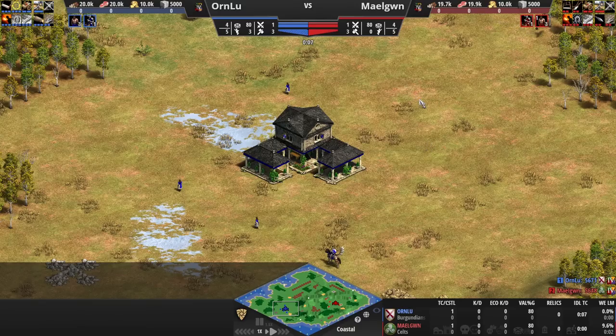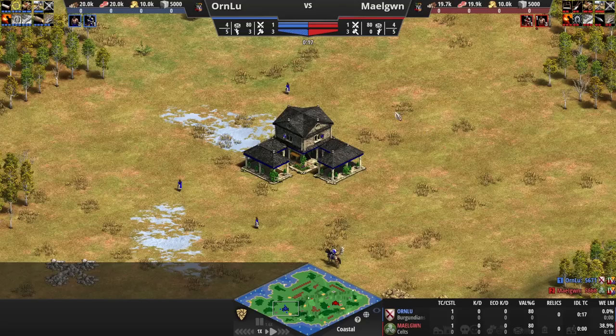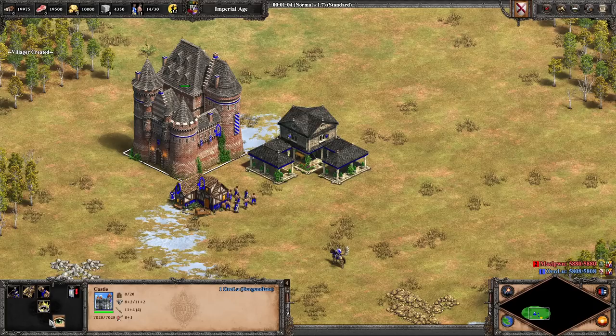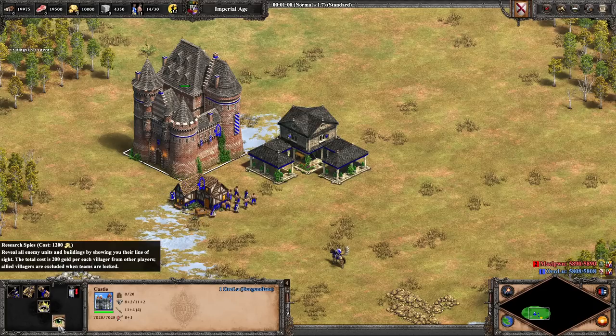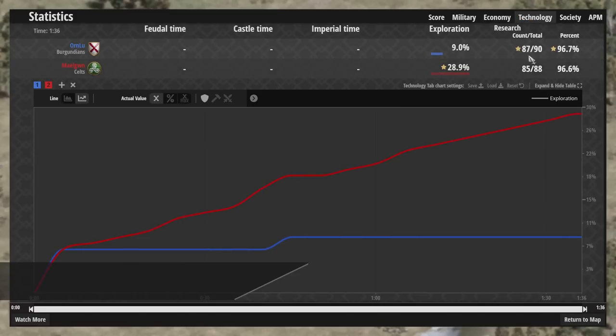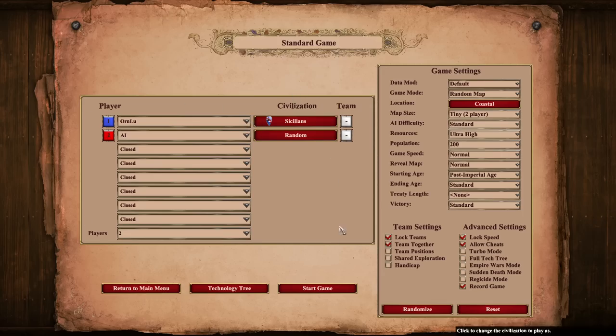Starting with Burgundians, we can see that we're actually missing four techs with this civilization — that is the three techs most civs miss, plus one more, which is of course Flemish Revolution. It's a tech that doesn't really make sense if you start the game with it researched, so you can see here that you are able to research it. Spies is going to be another tech, and that is one of the three missing for all civs. But if we research Flemish Revolution, we flip back to Capture Age and see that we're now missing three techs.